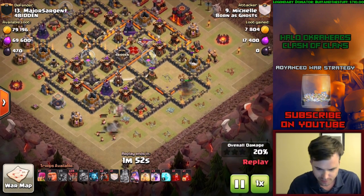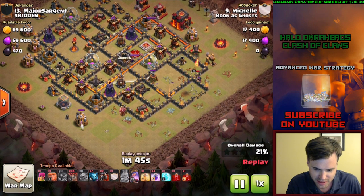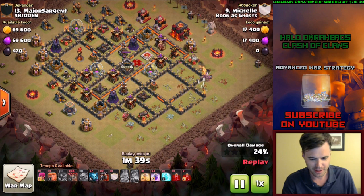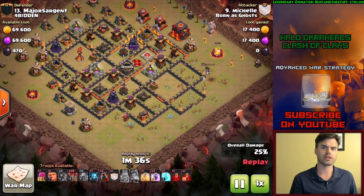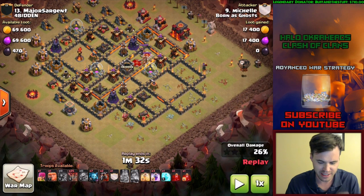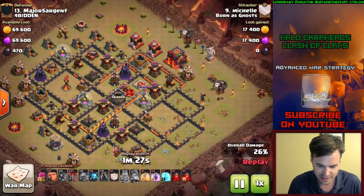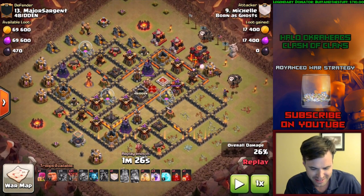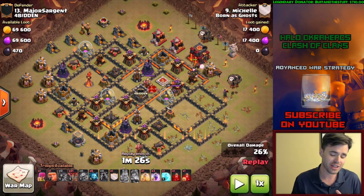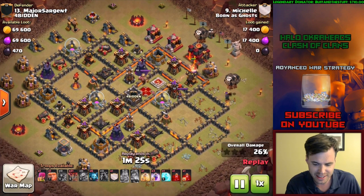The queen steps around - wow that pathing was very unfortunate, she did not get the sweeper. Oh well, sometimes your queen goes bonkers. But you can tell the funnel is there, the king and queen have done their job. All that's needed is a good air deployment. He's coming in at this side - you could come in at six but I actually like his entry point because it's kind of swooping around. You're going to encounter the queen first.